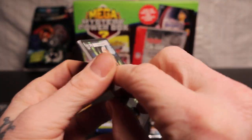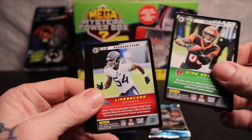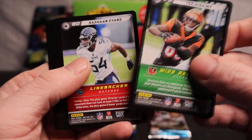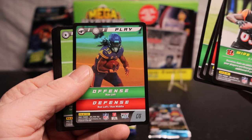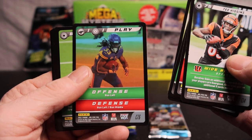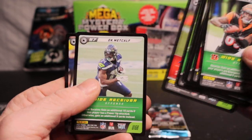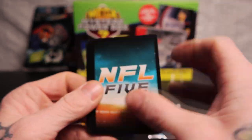Holy moly. Yeah, I forgot these are the NFL things — pretty cool. We got T. Higgins, Rashaun Evans, Hunter Renfro, Hayden Hurst. Around the left, run middle — I guess it's like a little game. Cooper Cup, Brian Burks, DK, Derwin James Jr.